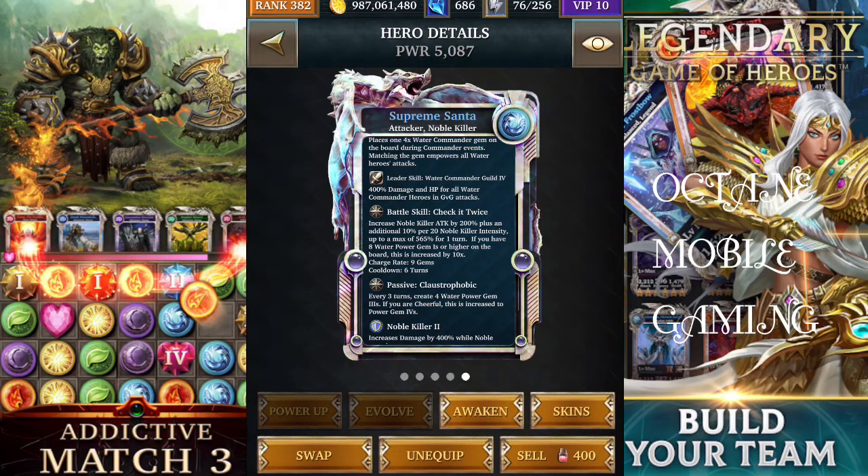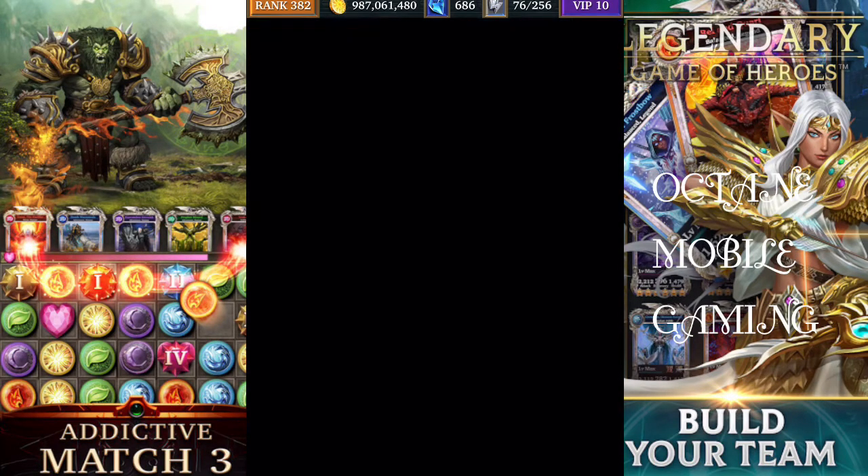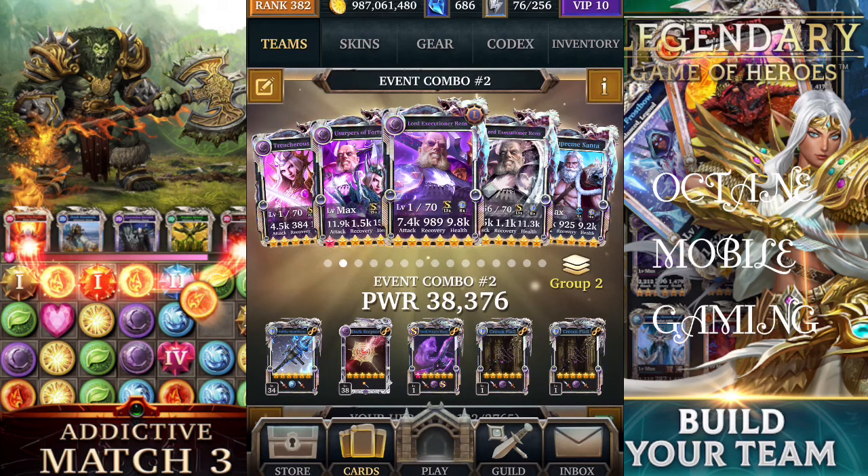Supreme Santa has a six-turn cooldown and creates water power gem threes passively every free turn, giving you four water power gem threes. The support card will convert those eight water power gems to dark gems, which is really good for powering up Supreme Santa's battle seal.